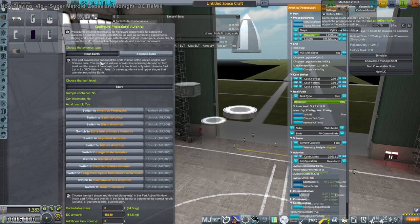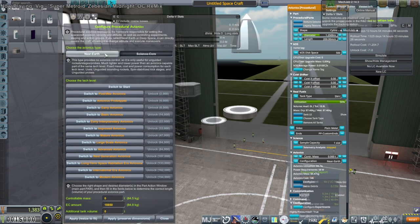This near-earth is supposed to be a launch core, right? Science core — unguided. It says unguided sounding rockets, spin-stabilized kick stages, and unguided probes. What about a guided probe? What if we have a probe that can be controlled — like a Mars lander or something? That doesn't seem to fit the near-earth thing or the science core thing.